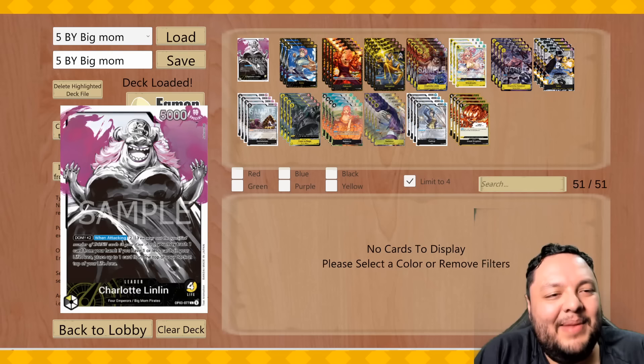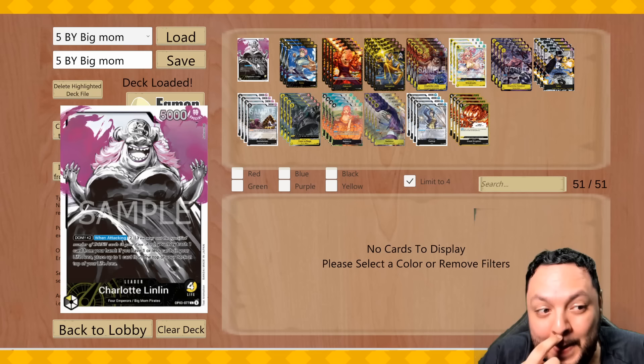Welcome back everyone. Today I have another video — this time we're playing Black Yellow Big Mom. I love this leader; I had it very high in my tier list because I thought it was really good, and I thought it was really good against Sakatsuki at first.